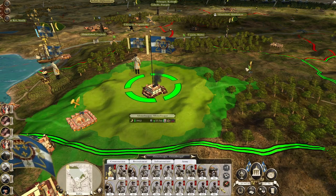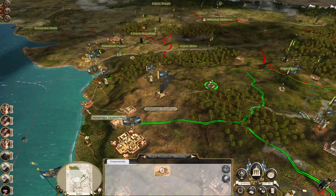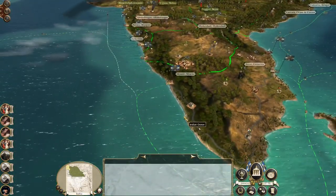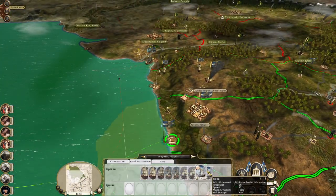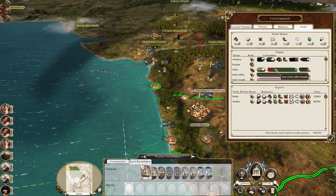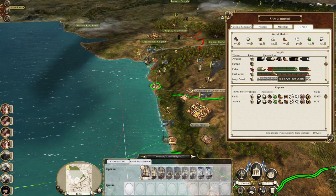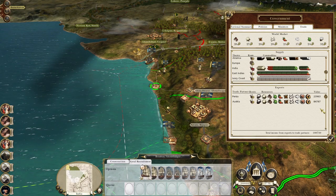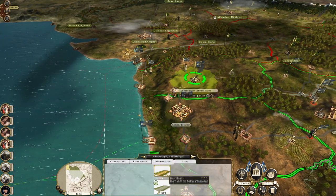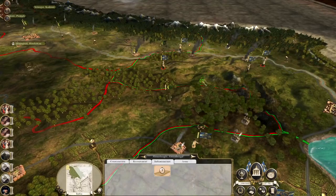Let's repair the governor's building, reinforce all the troops, build a church school, probably a tea plantation. Our only trade partners are Persia and Austria, and Austria's about 84,000 a turn. It's part of the reason why it's so important to keep our economy upgrades going in India, because we're going to lose all of that trade eventually when we declare on them.